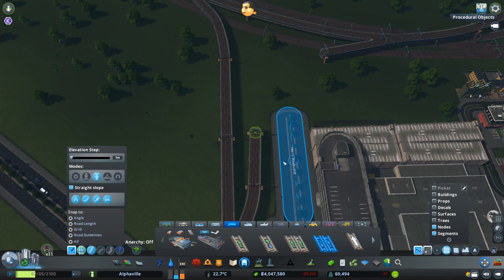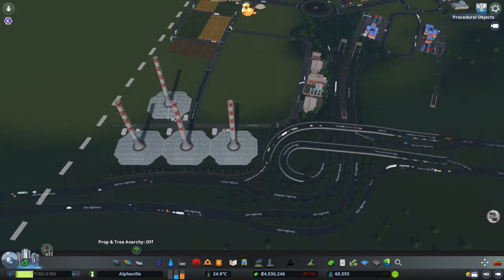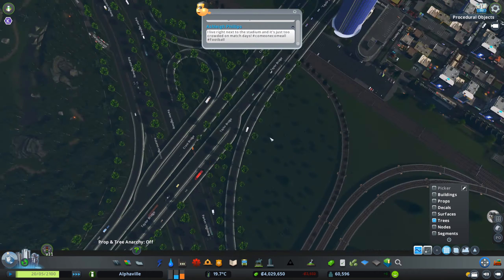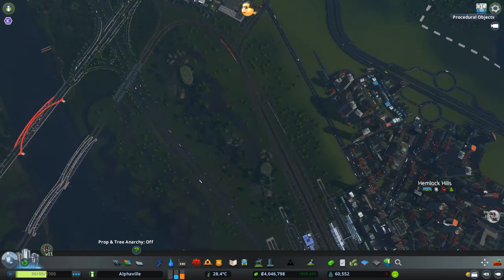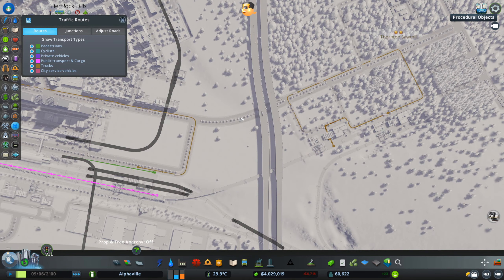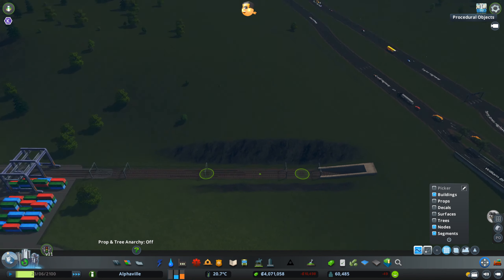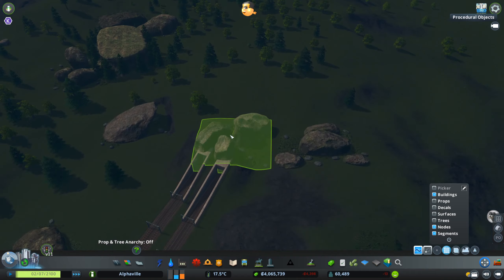We're back at the farming area now. I'll start detailing and making sure we don't have trees in the way over there since we did change a few things. I also need to make sure everything is properly connected and working, so I'm following the train here just to confirm they're going where they should. Then I found a weird tunnel next to the farming area which I then fixed.